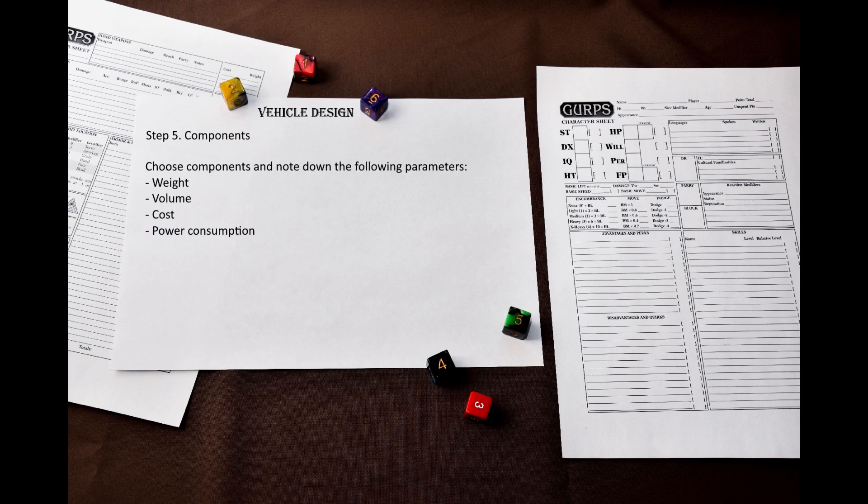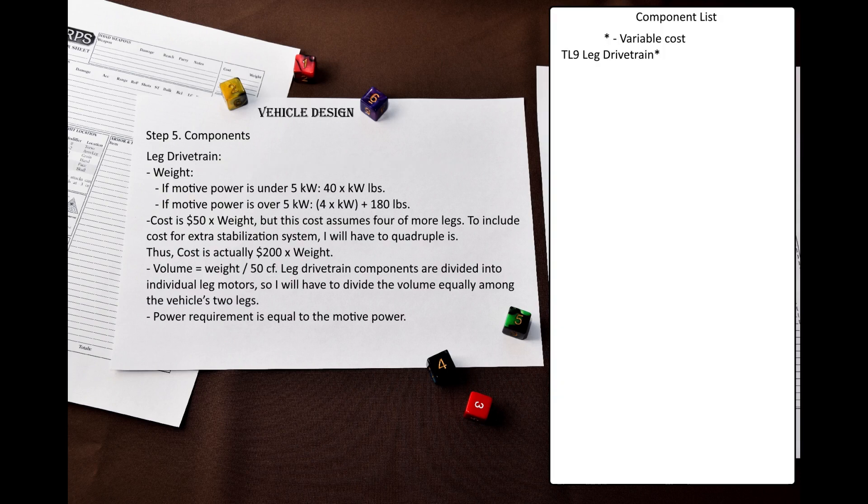Step 5: Components. This is the biggest step, because this is where I will select all the components — propulsion systems, electronics, weaponry, etc. Each component will have weight, volume, cost, and may also have power consumption. First, let's select our propulsion systems — plural — because our mecha has to operate both on the ground and in the air.